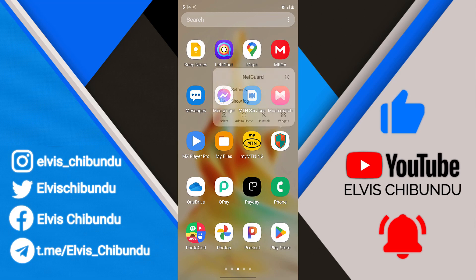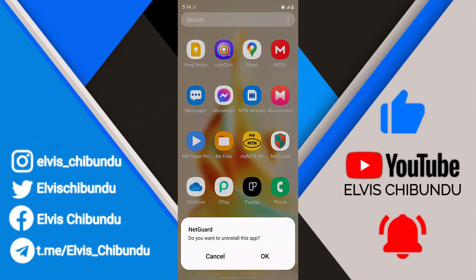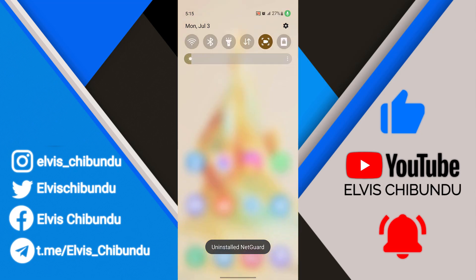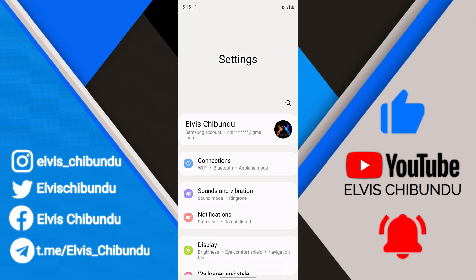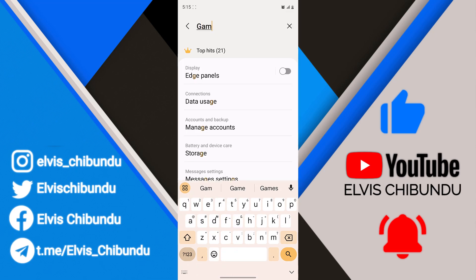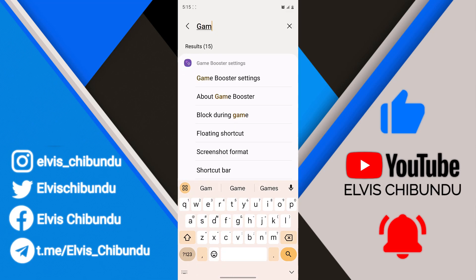First of all, I'm going to uninstall NetGuard because I don't think I need this app anymore. Now we go to Settings and we are going to search for "Game". You click on the first option, Game Booster Settings.